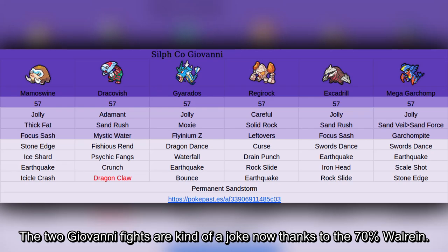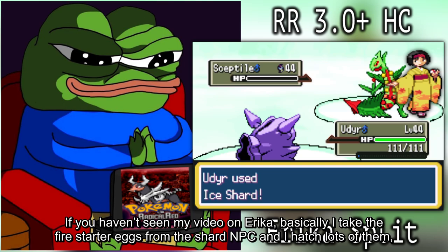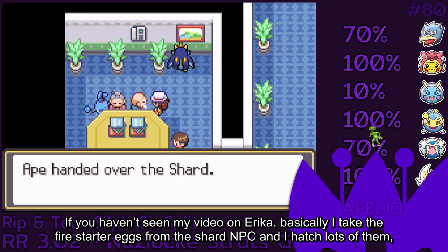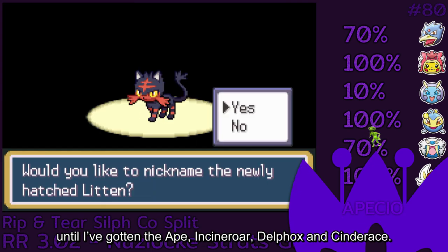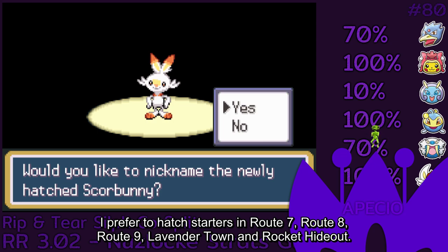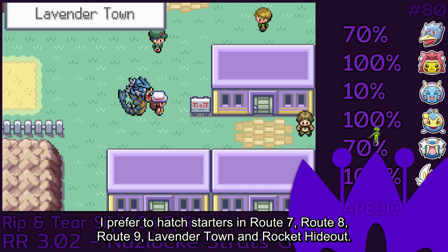The two Giovanni fights are kind of a joke now thanks to the 70% wall rain. I'd say Geo 3 is the biggest menace out of them all. If you haven't seen my video on Erika, basically I take the fire starter eggs from the shard NPC and I hatch lots of them until I've gotten the ape, Incineroar, Delphox, and Cinderace. I prefer to hatch starters in route 7, route 8, route 9, Lavender Town and Rocket Hideout.